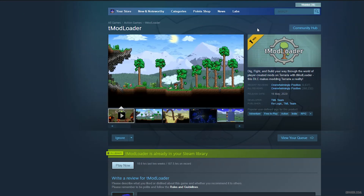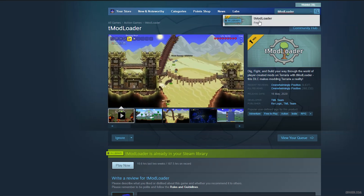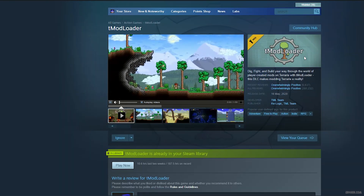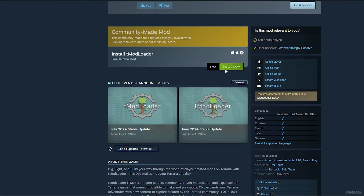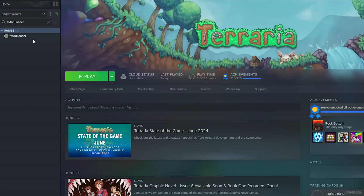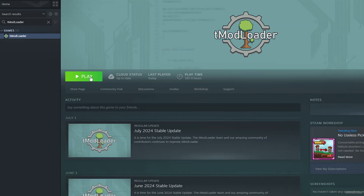After that, go to the Steam Store and find tModLoader. Simply go and type in the search panel 'tModLoader', find it with this picture, then press the install button. After that, go to your Steam library, find tModLoader, and press the play button.